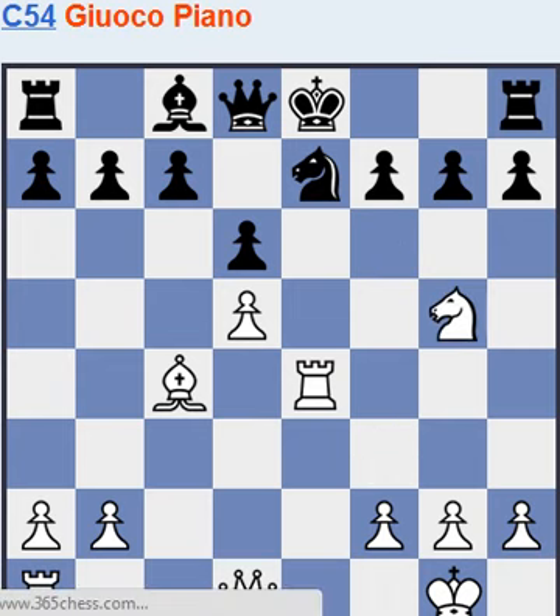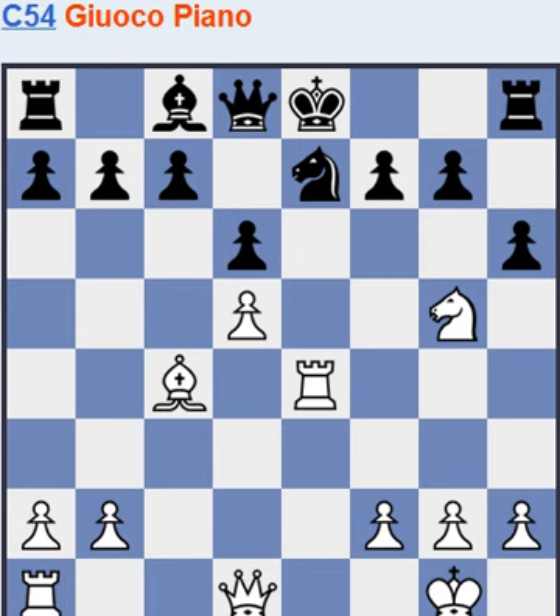Now white has three pieces in action and black has only one. So black wants to kick that knight before he castles, because queen h5 would be too bad perhaps.